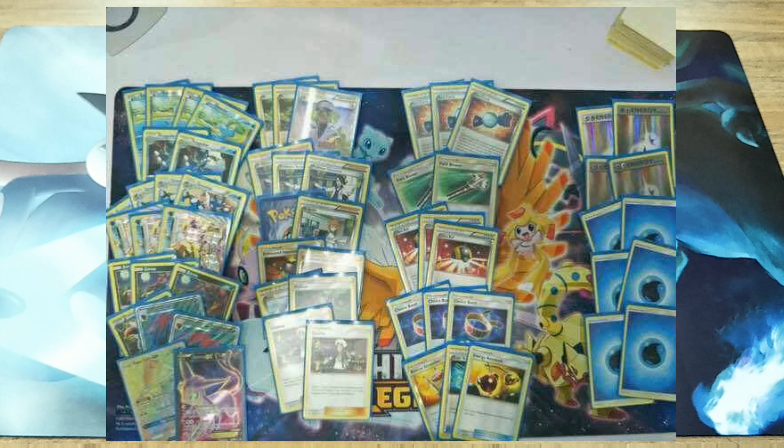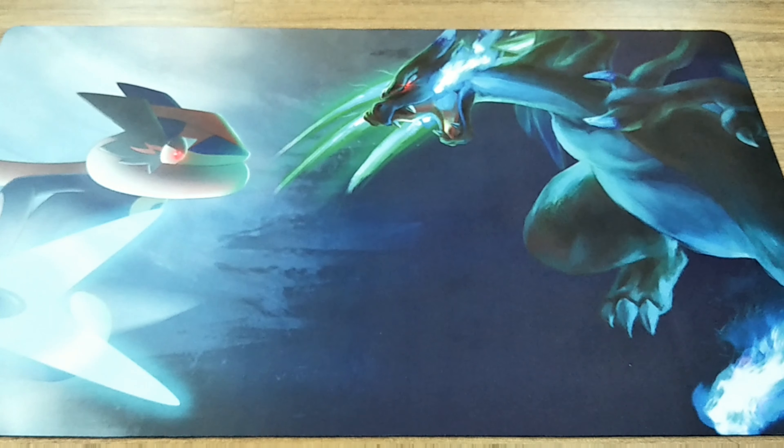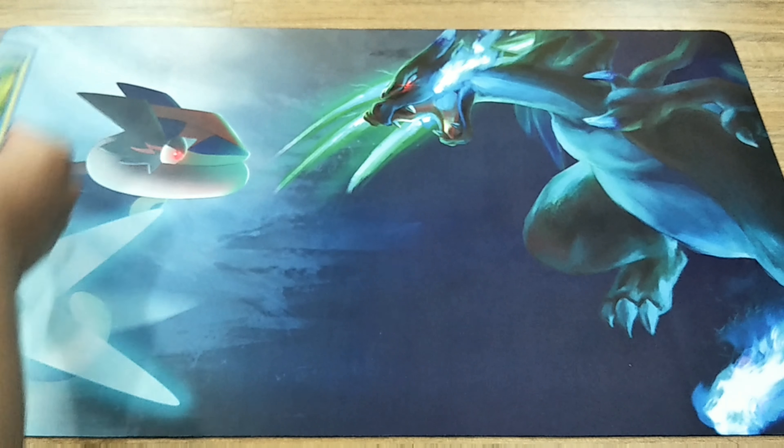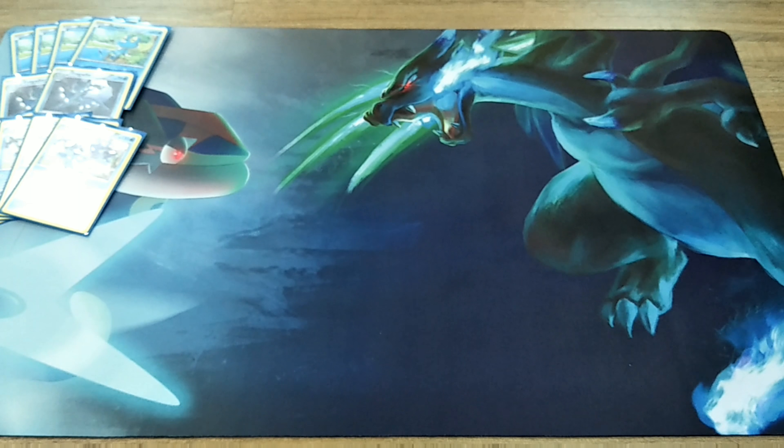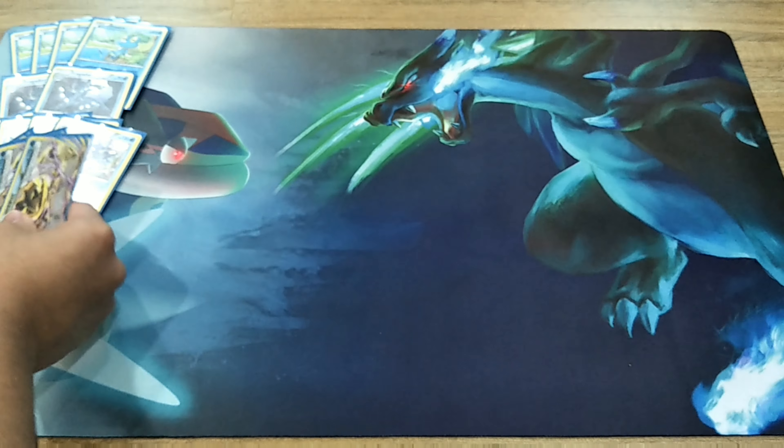I'm missing one Tapu Lele — I didn't actually calculate the cards. So for now we are gonna be starting the deck. Starting off, we are gonna play four copies of Froakie, two copies of Frogadier, and we're gonna play four copies of Greninja and three copies of Greninja Break.